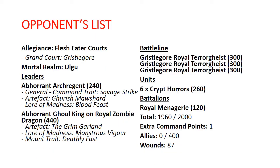Moving on to my opponent's list. Allegiance is Flesh Eater Courts, Grand Court is Gristle Gore. We have an Abhorrant Arch Regent as the General with the Savage Strike command trait. Artifact is Grishomar, and Lore of Madness is Blood Feast. We've got an Abhorrant Ghoul King on Royal Zombie Dragon with the Grim Garland, Lore of Madness is Monstrous Vigor, and the Mount trait is Deathly Fast. Then we've got 3 Royal Terrorgeists, a unit of 6 Cryptghasts, and the Royal Menagerie Battalion — coming up to 1,960 for this list.